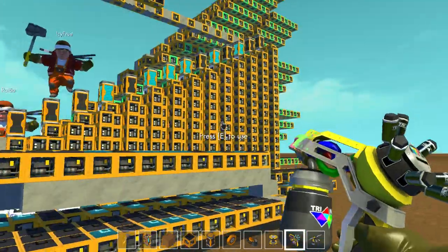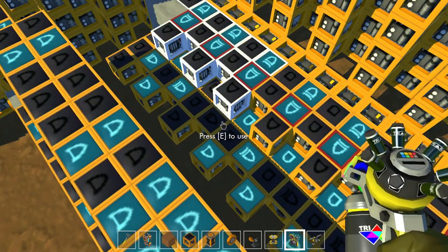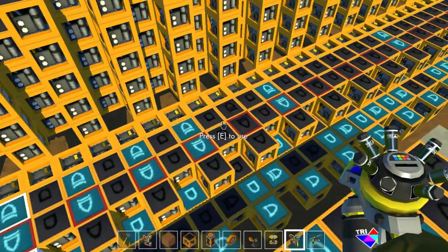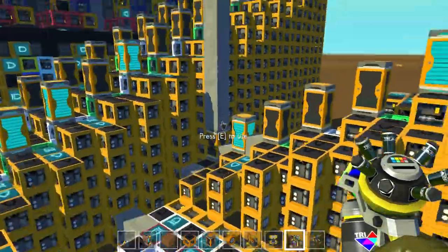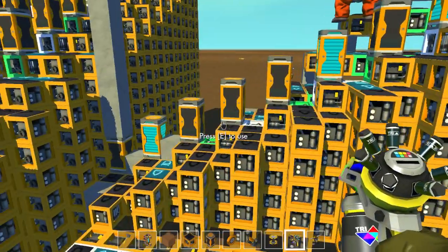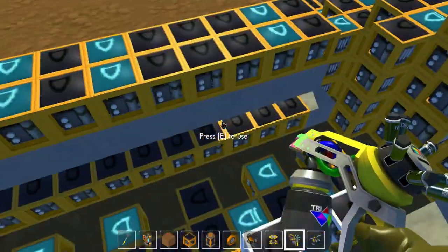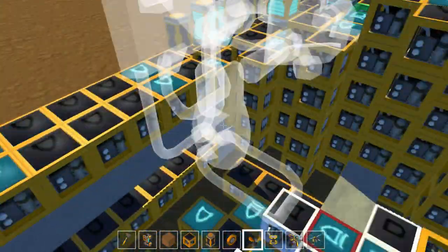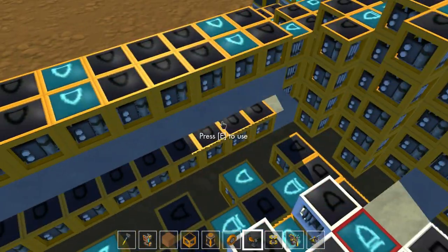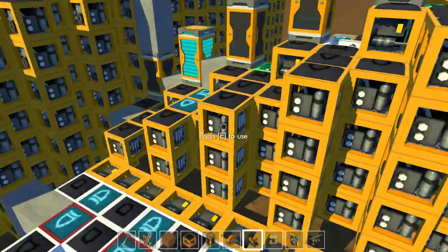These get fed into an adder and a subtractor over here — they are both on top of each other. They get fed into this machine, and this machine is hooked up to the three switches on the front so you can choose between addition, subtraction, or multiplication.